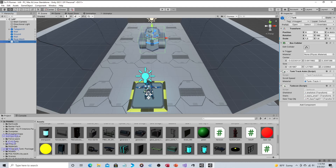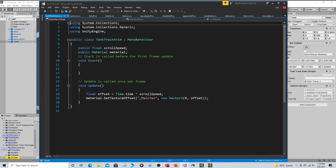So here's the tank, and here's a script that comes with the tank. You can see there's a tank track animation. Basically all it does is it applies an offset to the main material. I've discussed this in another video — you can go watch that if you're interested in seeing how that works.